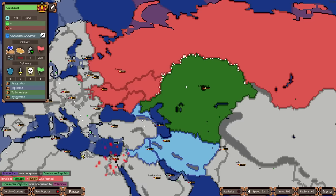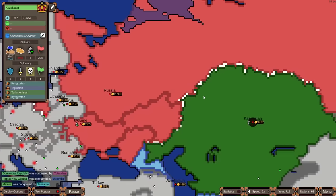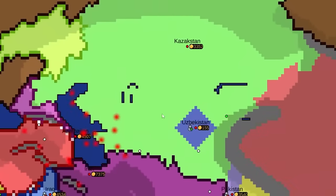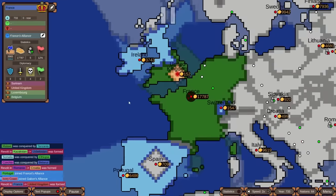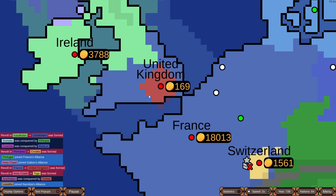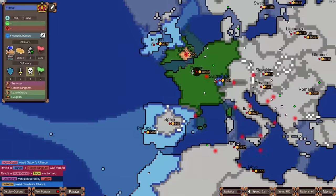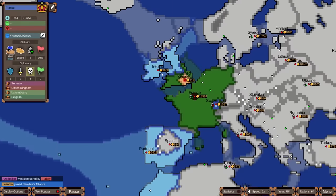Uzbekistan popped out of Kazakhstan in a revolt. A revolt in France brought back the UK, but it's a tiny city-state and probably won't survive. France is allied with Portugal and Ireland. Spain has also reappeared. China is probably the number one nation — actually, the US is technically the biggest on Earth, barely beating Russia in land area. Russia still has the number one economy with the most gold.